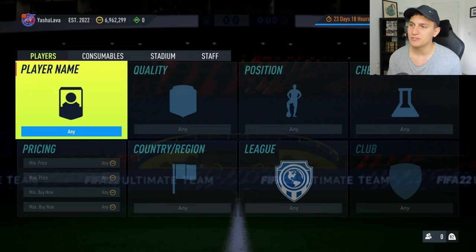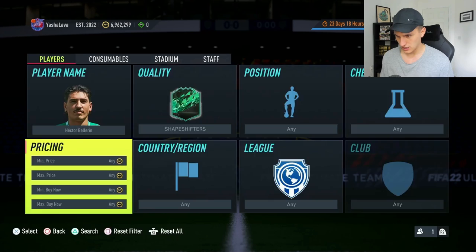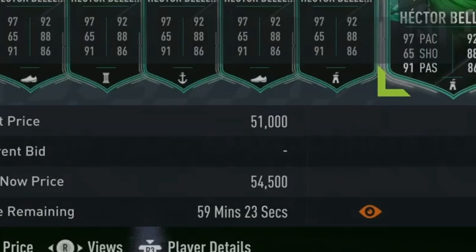I also want to look at Shapeshifters Team 1. I specifically mentioned Hector Bellerin last week as an investment — he was going for around 42,000 coins, and this week he's actually selling for about 54,000 coins. So if you made that investment, you've made around 6,000 to 7,000 coins profit per card. Very very good returns.